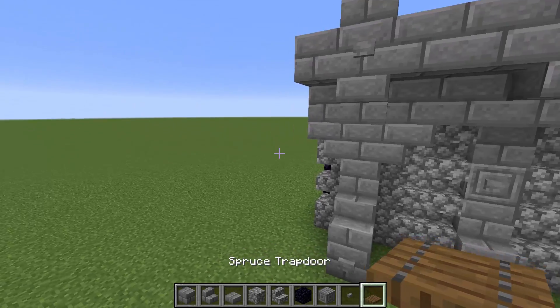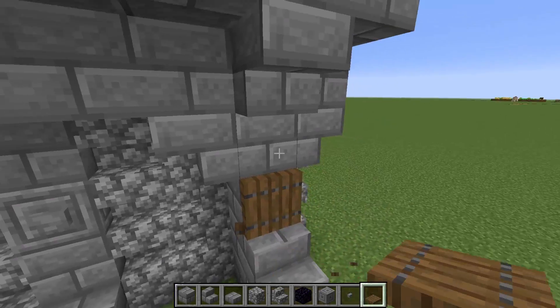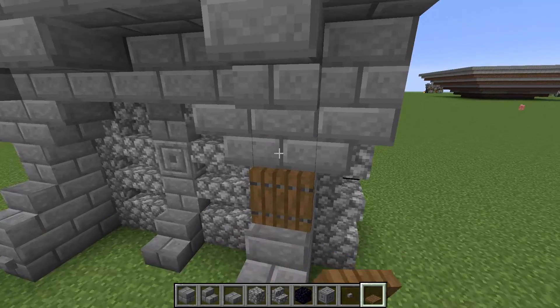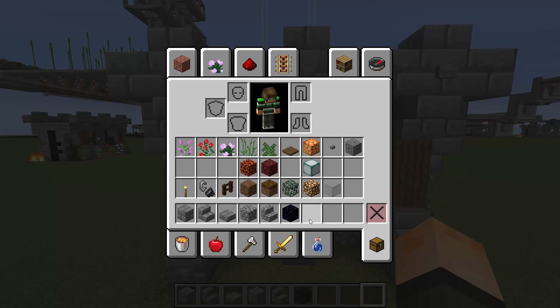Moving on to the spruce trapdoors — we're going to be placing them down right here on the pillar, cover that up like so, and do the same thing on the other side. That part is done.